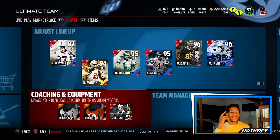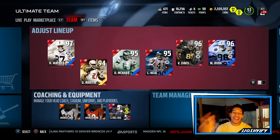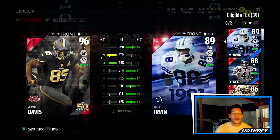Welcome back guys to another edition of Ultimate Team. We got some brand new Super Bowl editions to add to the squad. You might be seeing one on your screen right now. The first pickup we have for today is Super Bowl Vernon Davis.